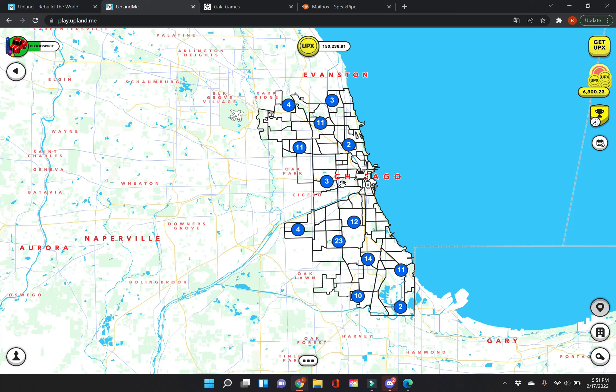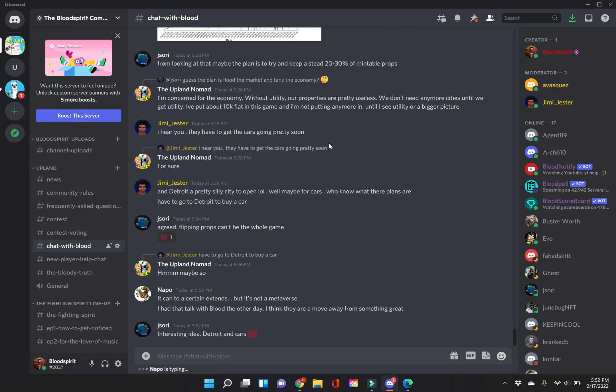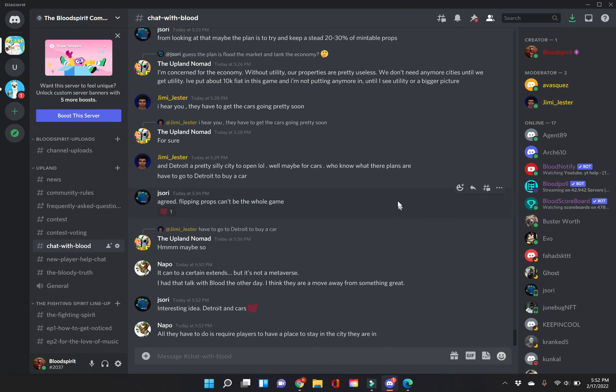Number two: join a community. Down in the Discord, we have our community channel where you can talk to people. We have specialized people I consider the counselors in the game — anybody with a yellow, orange, or red title. We've got Vasquez, Jimmy, Jester — they're yellow. We've got Jason Time, myself as red. If someone has a red, yellow, or orange title, those are very good people to talk to.